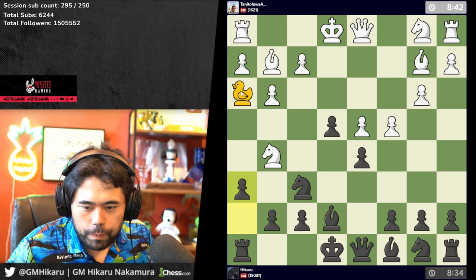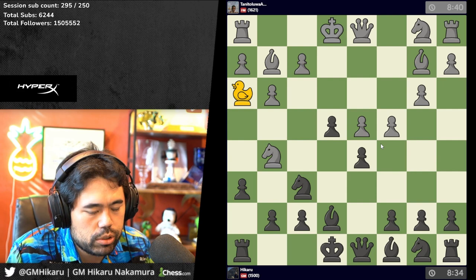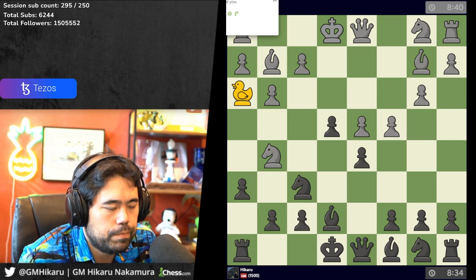Yeah, the duck is a wall that can't be captured — that is correct. Okay, I'll play him again at 5+0 instead of 10+0. Thank you so much to the Bronco. I'll play like four games — just wait for him to challenge me at 5+0 or 5+2 or whatever.